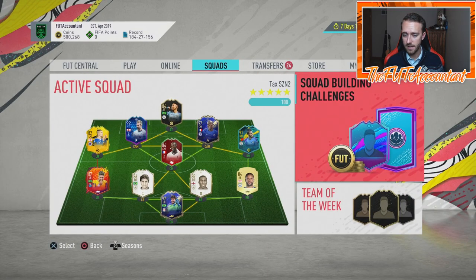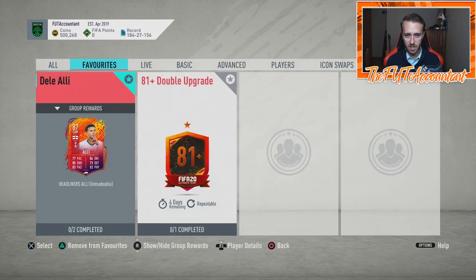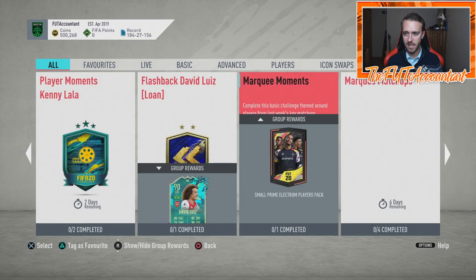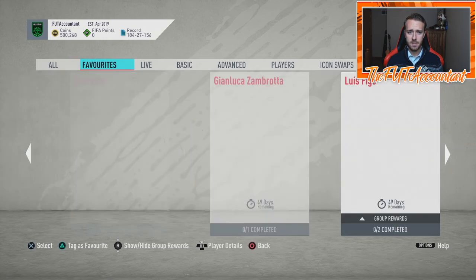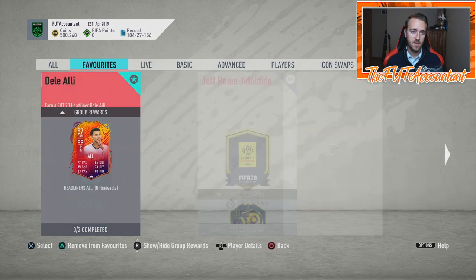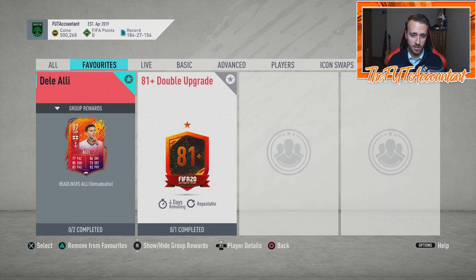The double upgrade SBC ends in four days, and a lot of the other Headliner SBCs — like Dele Alli — have about three days left. Smalling's already expired, and I've done Smalling and Adama. My personal opinion is that when those SBCs go away, the Headliners promo will be done as well. We'll see what happens today though.